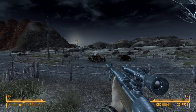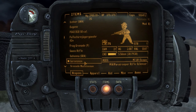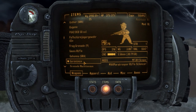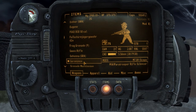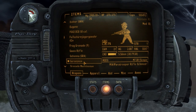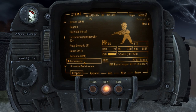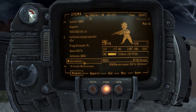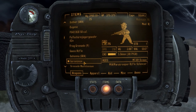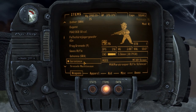Full-auto with a scope and silencer — let's take a look at this bad boy. His name is Geronimo. You'll need a gun skill of 75, so make sure you have that. Damage is 21, DPS is 216, weight is 3 pounds, value is 5,547, strength level 1, and it takes 5.56 millimeter rounds with a 30-round magazine.